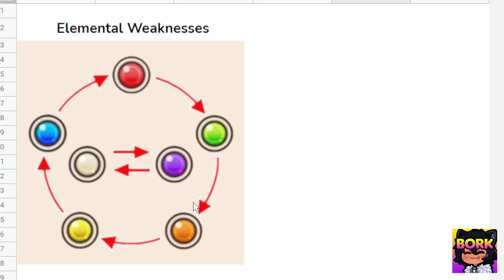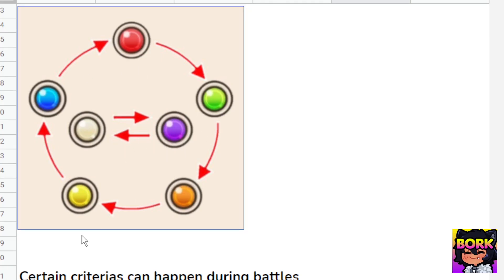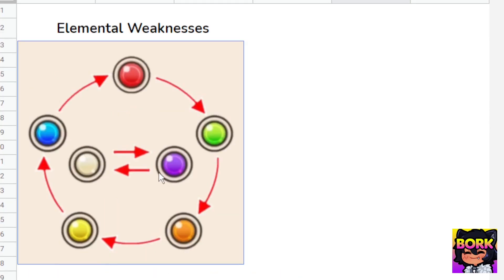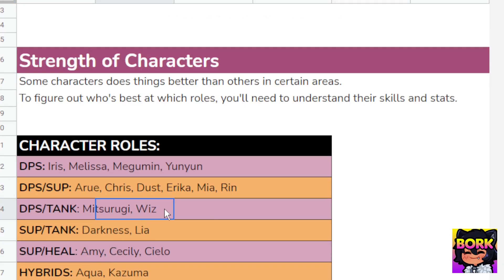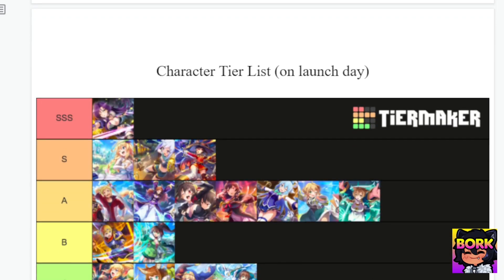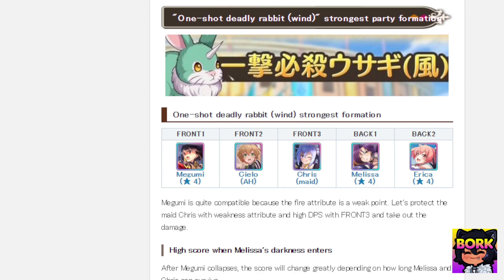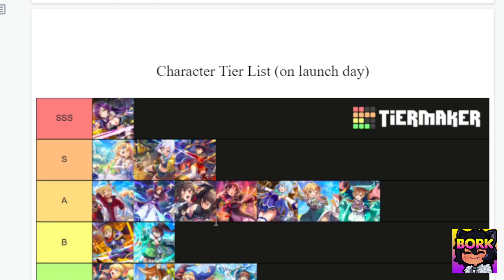Here's the elemental weakness tree. The reason folks recommend Melissa is because she's not part of this attribute or elemental tree, and same for Iris — she's not part of it either. Megumin's damage is so high that it doesn't even matter if she's off-attribute, because that's how powerful she is. So she's definitely one to re-roll for, and she is included in most of the arena sections as you saw earlier.